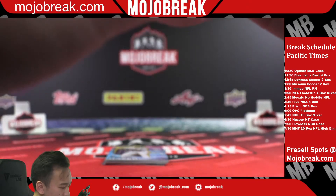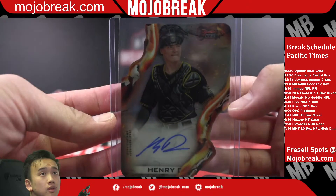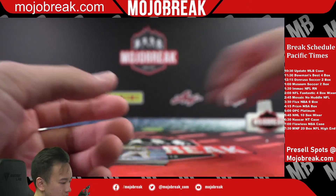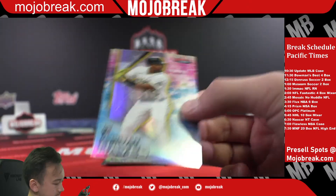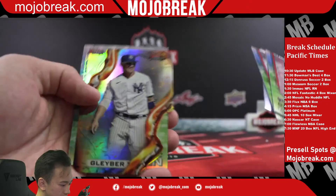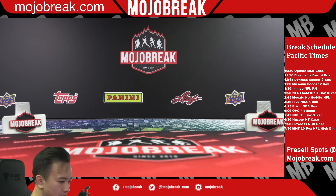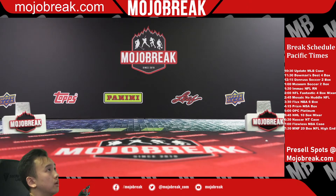You guys know Henry Davis was a top pick, so you don't see those too often — that's a nice one. Brian Hayes Refractor for the Pirates. Gleyber Torres and Zach McKinstry. Alright guys, that's going to do it for our 2021 Bowman's Best MLB four box break number one. Next up is a random team break scheduled for 12:15 of Donner Soccer, two boxes — we'll get those up here in a moment.